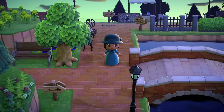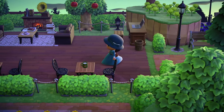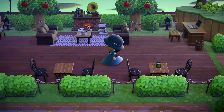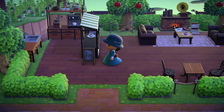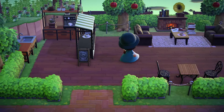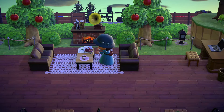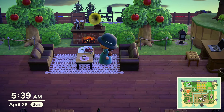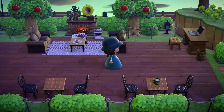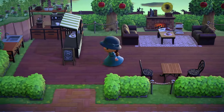Over here I have an outdoor coffee shop where you can grab a cup of coffee and then study for an exam or grab a book and read — just relax and enjoy the outdoor seating area. I made it a little bit dark, kind of dark academia themed. Over here we have more scooters.